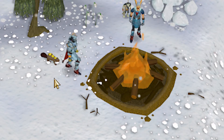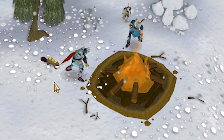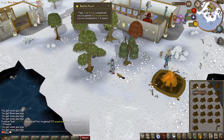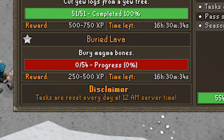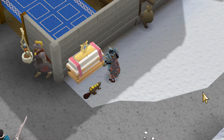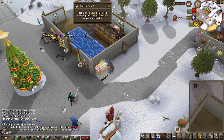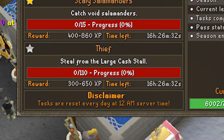Cut 51 yew logs - that took no time at all. Threw them on the fire for a little extra firemaking XP and that's another task in the bucket. Bury 54 magma bones - luckily I have a bunch of these in the bank. You can use them on the altar so you don't actually have to bury them, and this took about three minutes. Another task complete!